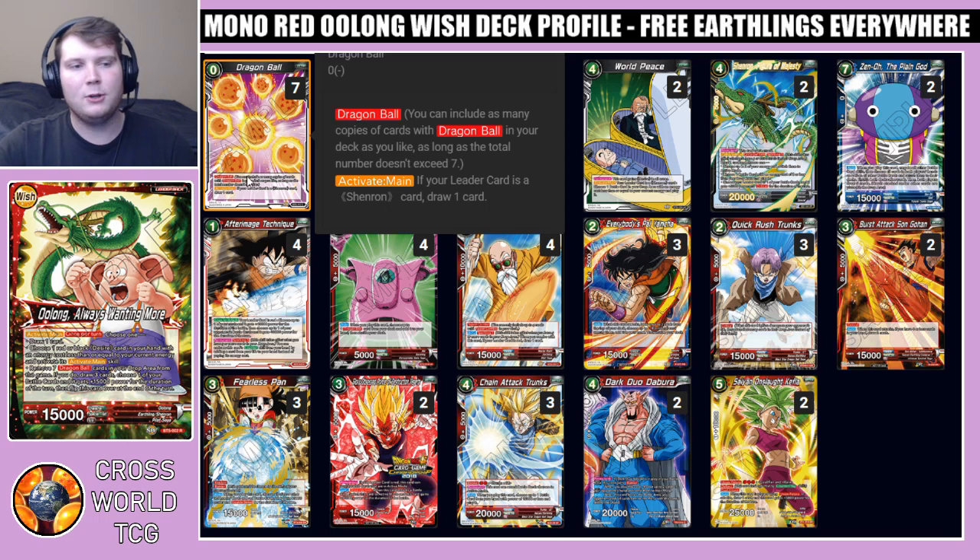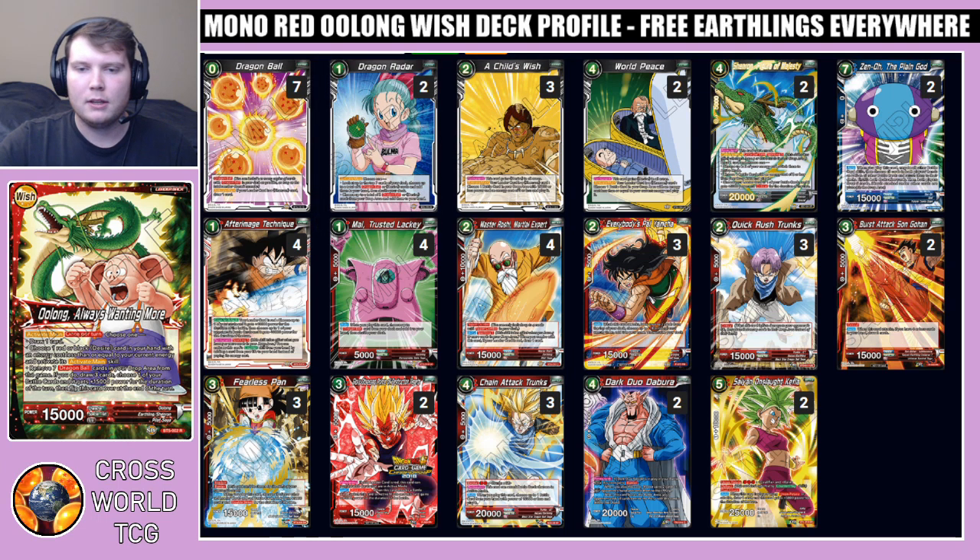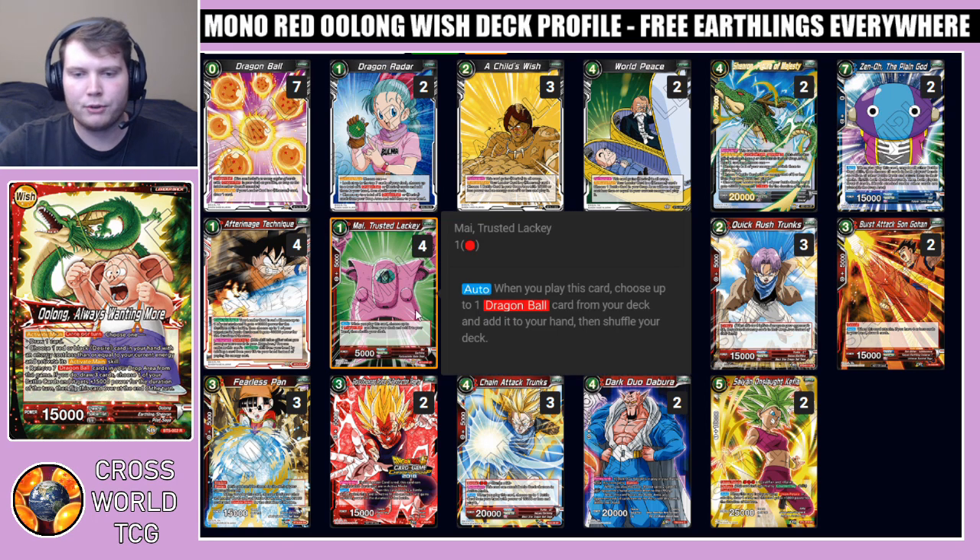Jumping into the deck profile, we have obviously our seven dragon balls — you need this to be able to awaken in the first place, it draws one card, really solid. I'm not playing any of the other ones; I didn't feel like they were super necessary because you don't really want to waste energy on the first turn to activate a one-star ball. You need to be playing your My Trusted Lackeys, which actually search for your dragon balls from your deck, so that's very important.